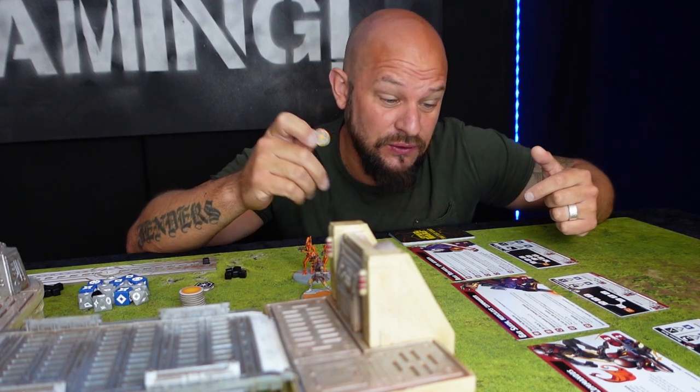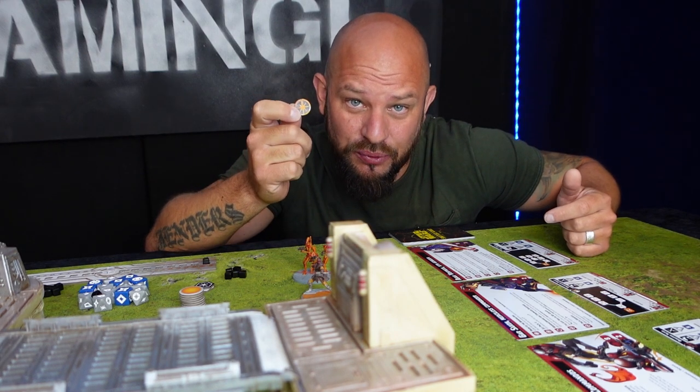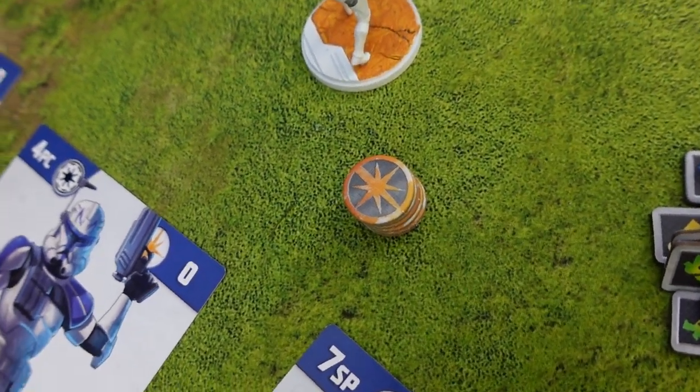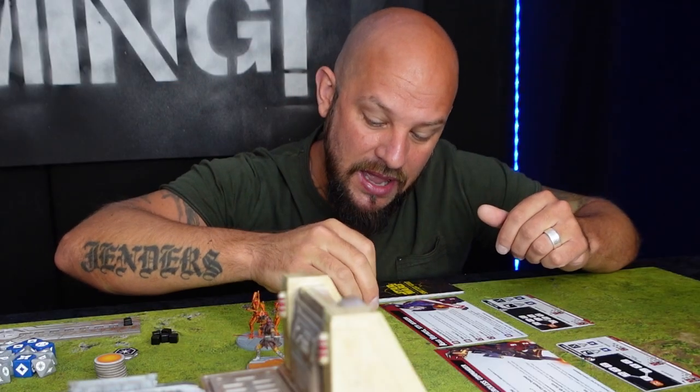When you create the Force pool, make sure that you combine all of your units' Force tokens — not just one team, but both squads' total Force — and put it face up in front of you.